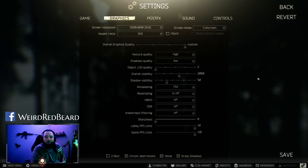Shadow quality should be set to low — you don't want those shadows getting in the way of people moving around corners. A big dark shadow can hide a guy about to pop you in the head. Object quality leave it at 2. Overall visibility go to 2,000 — you can go higher but it can tax your CPU and really doesn't help, it'll lower your frame rate. Shadow visibility leave at 50. Anti-aliasing is defaulted at TAA so leave it there. Resampling is 1x off.